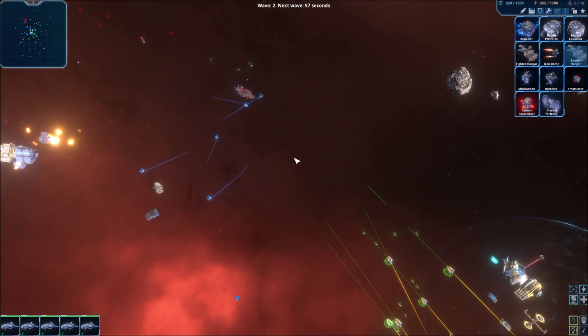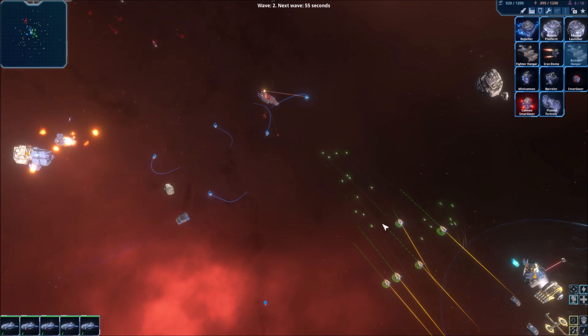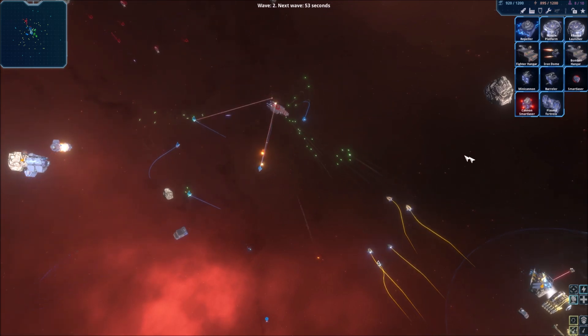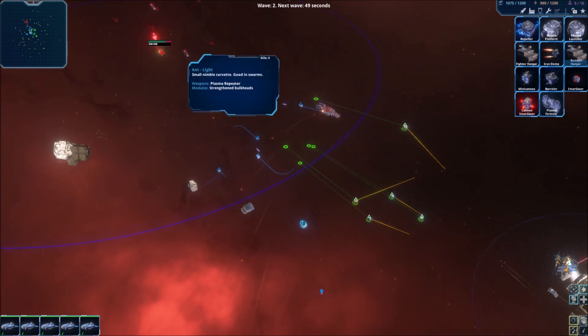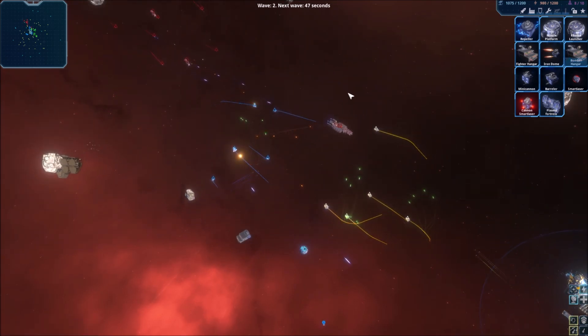Your ships are gonna fly automatically and they're no longer stand still and fire. Yeah, that's epic. I'm loving that — they're constantly moving around. They're space balleying. What was the key for that cinematic effect?